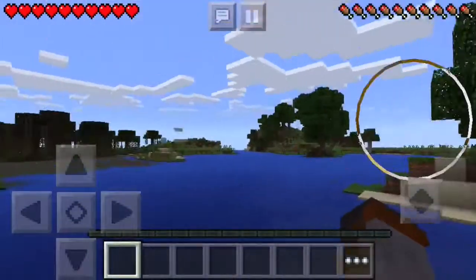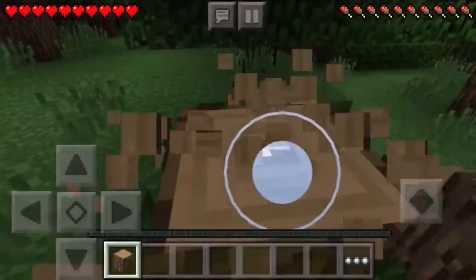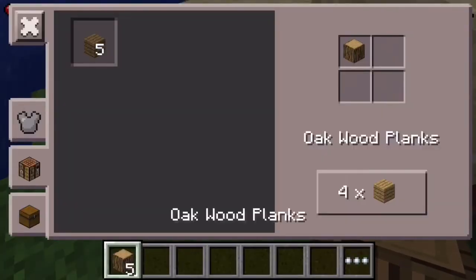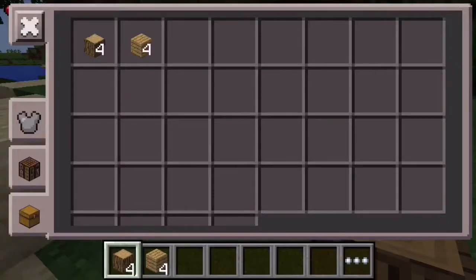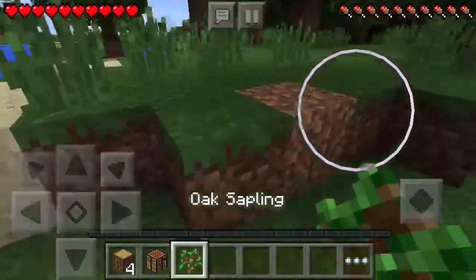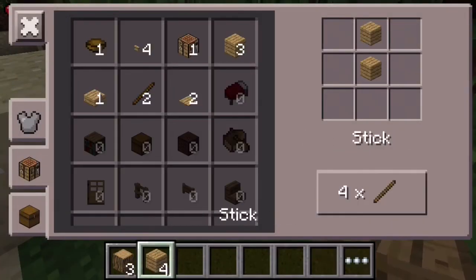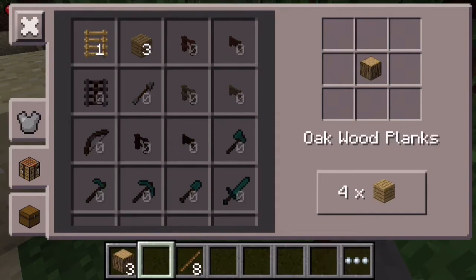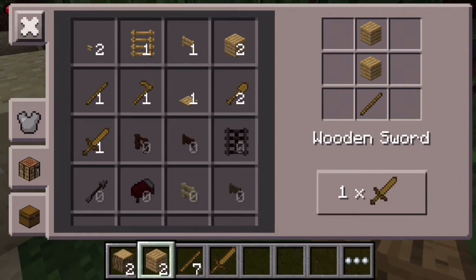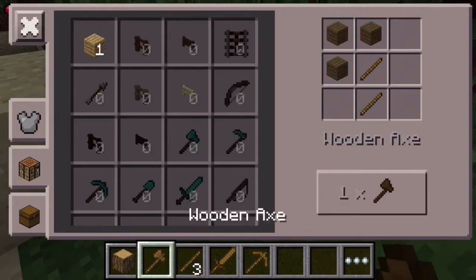Alright, now the first thing I need to get is trees of course. Let me get a couple of logs here. Now I would have to make some weapons or tools, so crafting time. I'll make a couple of sticks, a sword, and I will also need a pick and maybe an axe. That will do nicely.